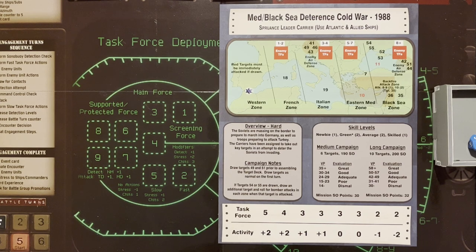Skill levels: we get one newbie, two green, two average, one skilled — any extras beyond that will be green. We'll do the medium campaign: six targets, 190 SO to begin. Our mission SO points will be 30. We're going to start with five task forces and activity will be plus two. I'll have one NATO task force comprised of ships from various NATO countries and one United States Navy task force. Each will have its own carrier and I will alternate them as we go through the campaign.